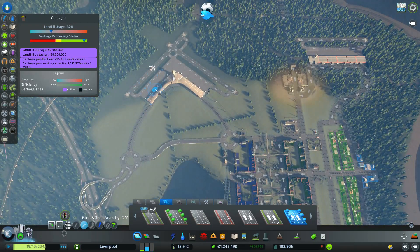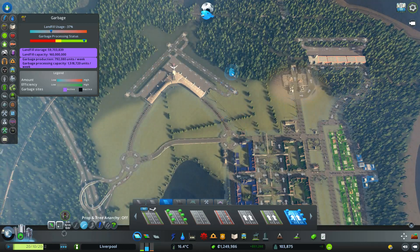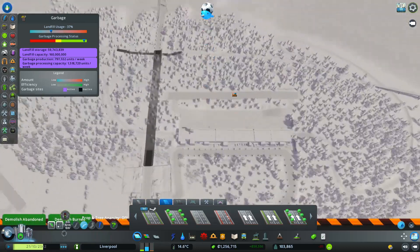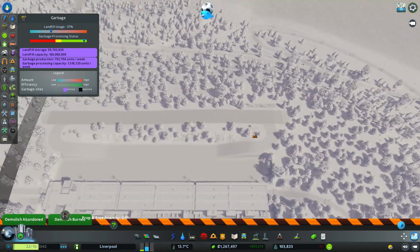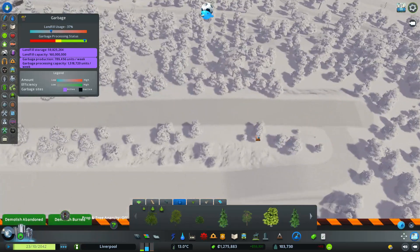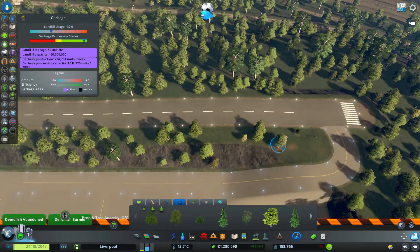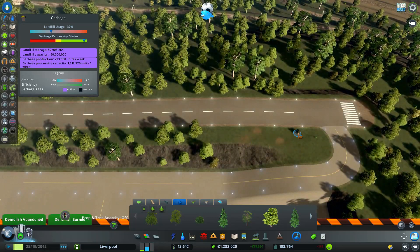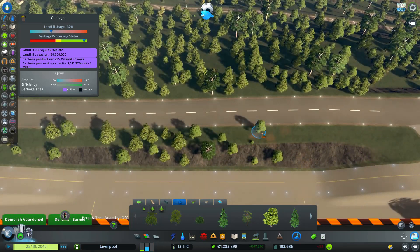Alright, we got trucks going to the cargo hub over here. Something I need to do is just clear out some of these trees, because there are no trees in an airport.